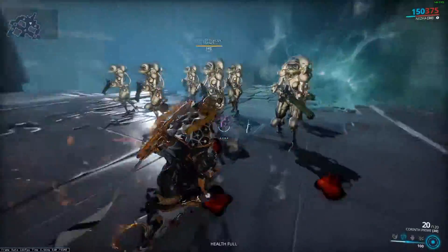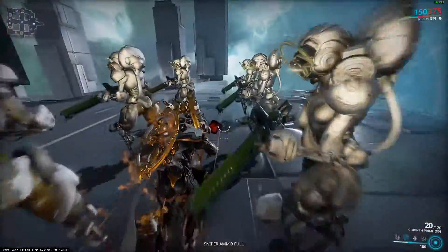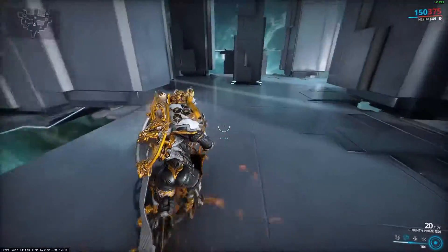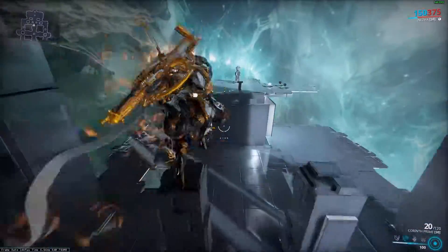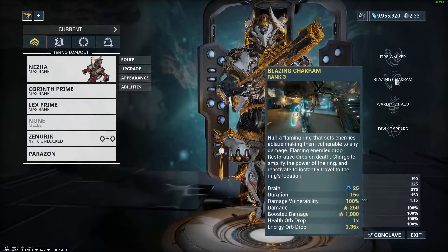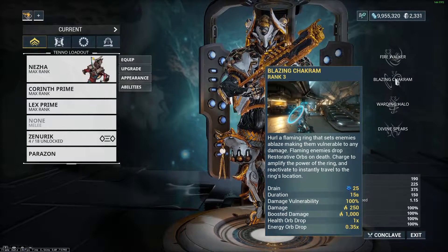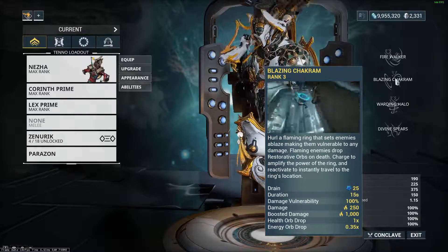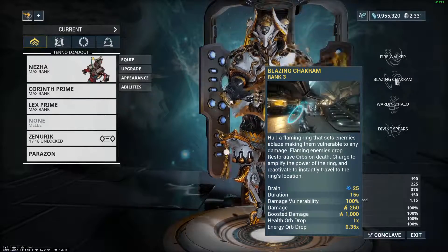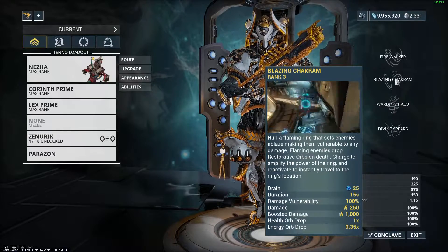The damage vulnerability is a very strong side effect, and the fact that enemies drop additional health and energy orbs is really helpful too. That scales with all sorts of mods, operator forms, and arcanes, so there's a lot of synergy you can put on Nezha for his ability to generate orbs. Let's talk about stats. Ability efficiency lets us cast this for less energy — that obviously works.